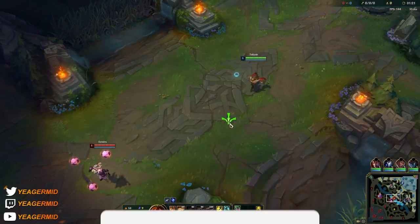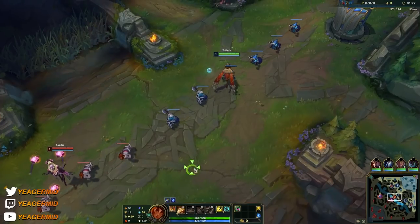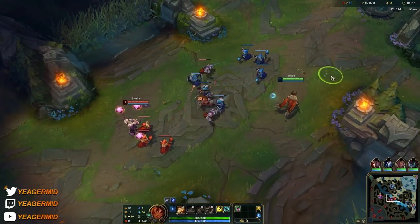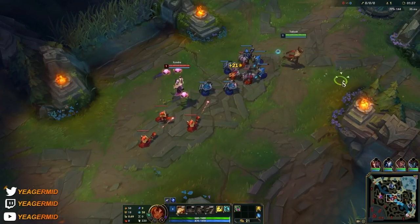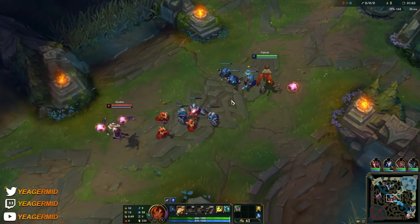Hey guys, welcome back. I'm going to show you how to play the new reworked Taliyah today. The most important change is that she is finally back as a mid laner. What they did is they nerfed a lot of her damage in the early game, but they put the area damage back on her Q, and they also made it so her E stuns now if you knock people through the minefield, or if they try to dash through it.